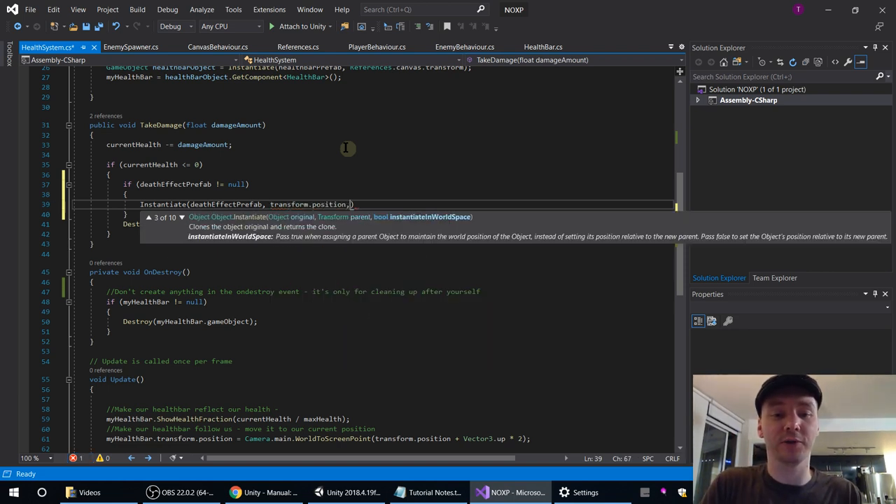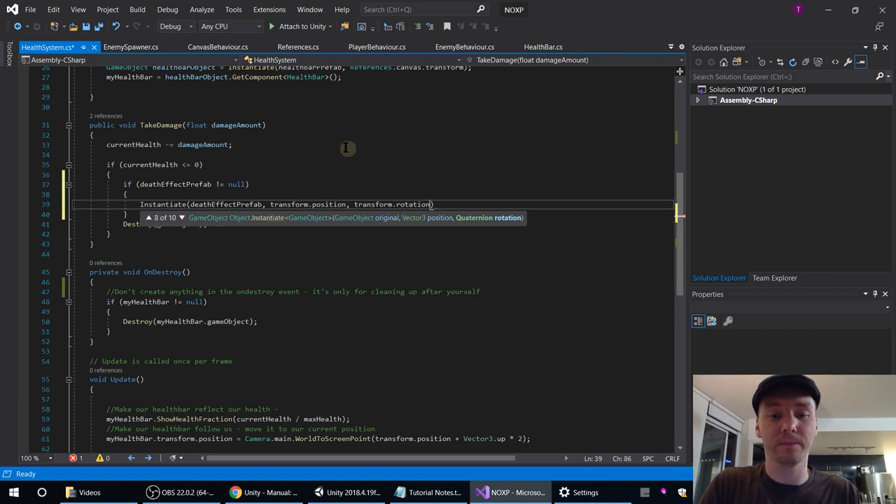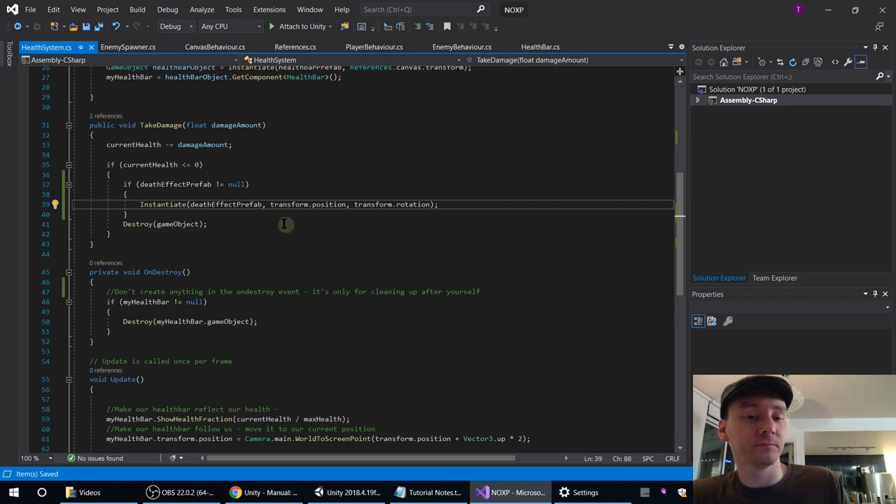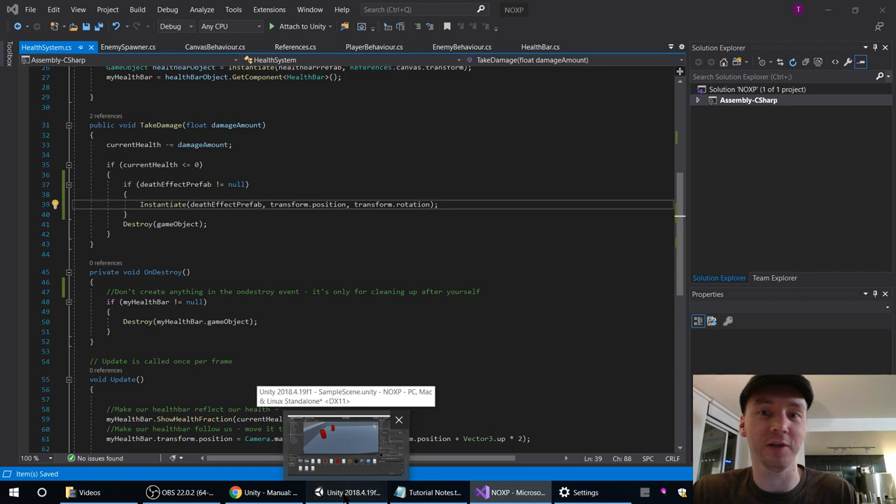I meant transform.position and transform.rotation — these are the properties of whatever game object the health system is on, in this case the enemy. And that's it, right? We still destroy ourselves. Even though you can't create things in OnDestroy, it's perfectly fine to create one and then immediately destroy yourself — OnDestroy will run right after, and that's fine. The thing we want to stop is Unity coming to destroy it and ending up creating things Unity doesn't know how to destroy.